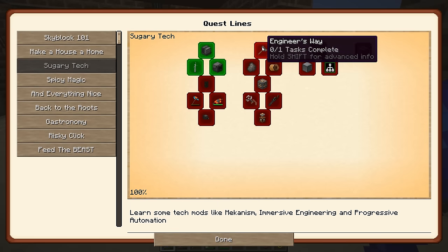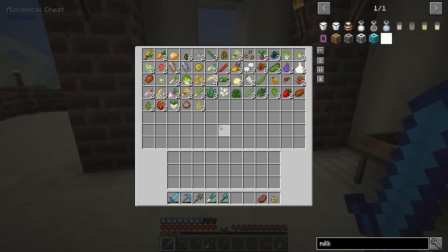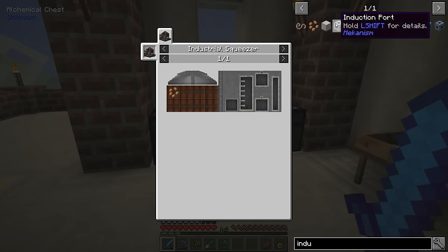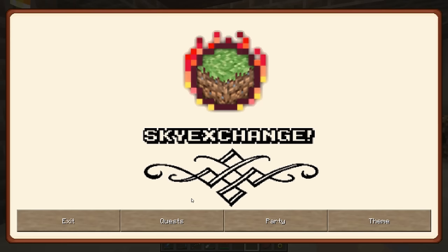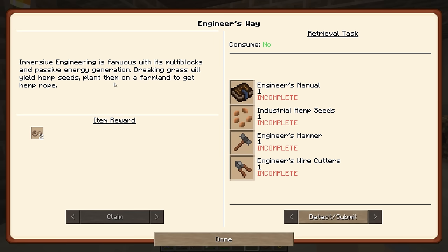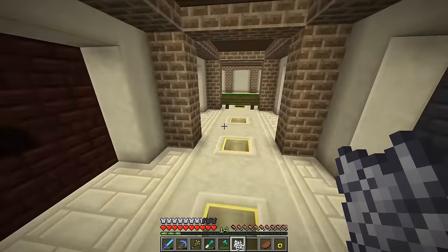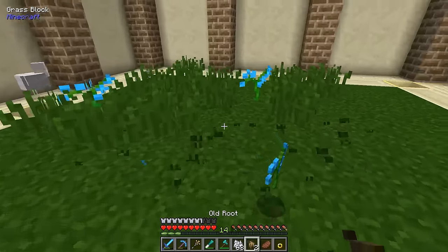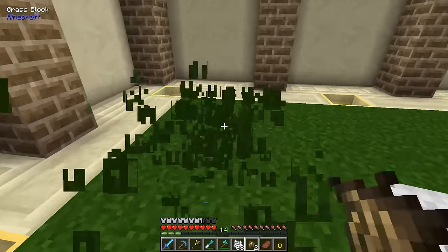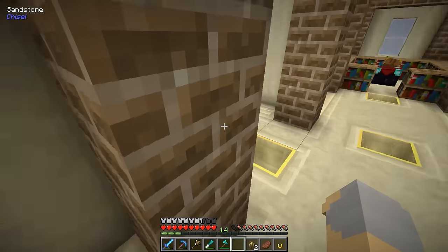Now that we have that quest complete, I want to get into Immersive Engineering a little bit. I don't have any industrial hemp seeds - how do I get them? The quest book says breaking grass will yield hemp seeds. So if I get bone meal, come over here and use it on grass - that'll give me regular seeds. There we go - industrial hemp! So now we have that and we'll be able to grow it into industrial hemp. Very useful.